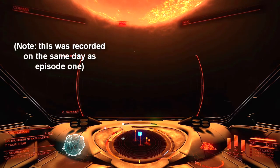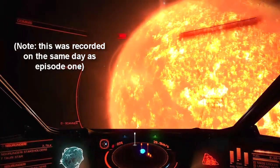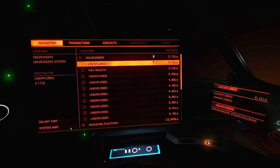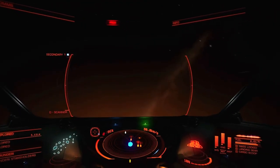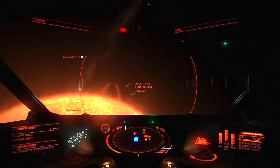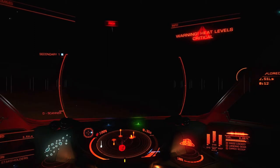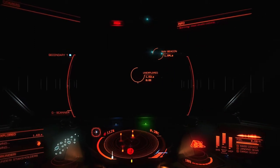Hello and welcome back to Elite Dangerous where I last left us in a rendering system and we have a lot of exploring to do. This T Tauri star has quite a few locations and we're going to proceed immediately. These initial locations are probably just asteroid belts of some kind — don't worry about the heat levels, we'll be fine.